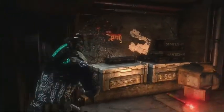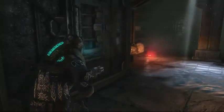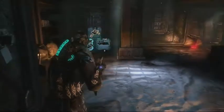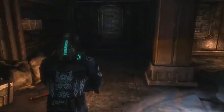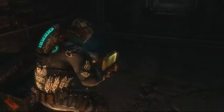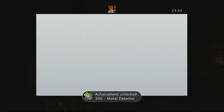All you need is a scavenger bot and listen out for the kind of beeping noise. Once you've found this, if you fall on radar on the scavenger bots as I did there, you will come across a circle appearing instead of the directions, just like this. All you need to do is place it down 15 times and you'll unlock the metal detector achievement.